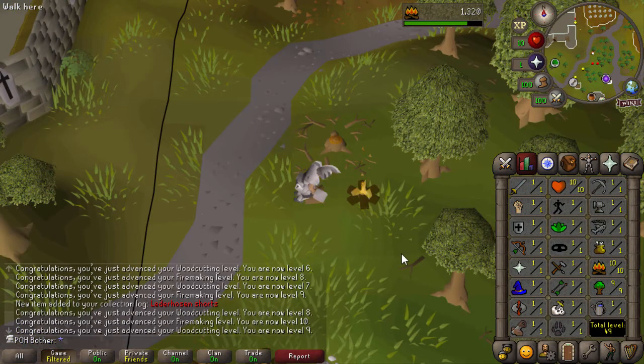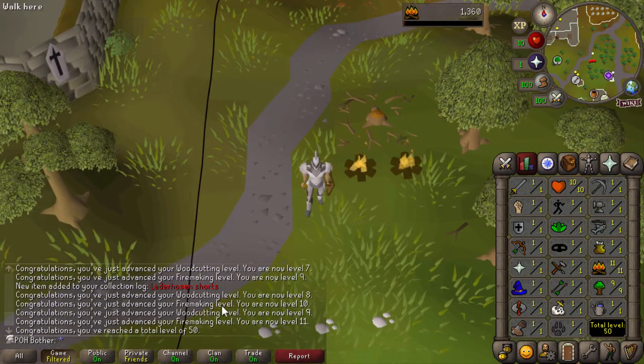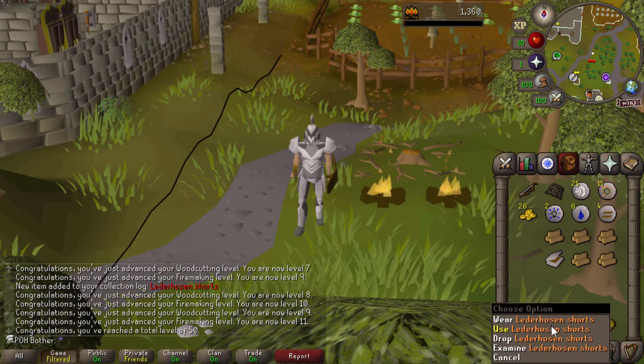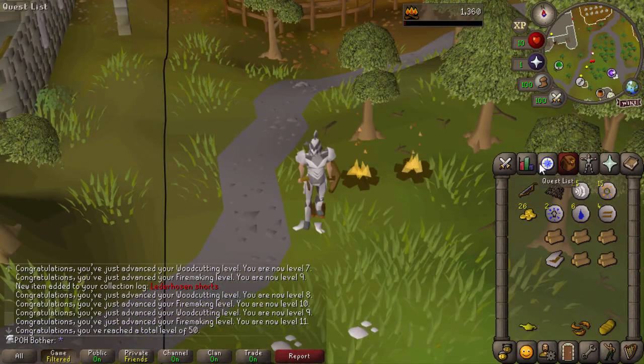And with this log I will get... there it is, 50 total levels. So now I have two new chunks to unlock. Oh also, I got lederhosen shorts, but I probably will stick to the ultimate iron man armor and I'm probably not going to get a place to deposit this before I need inventory space. So let's just drop it now and pretend that didn't happen. Two new chunk unlocks.